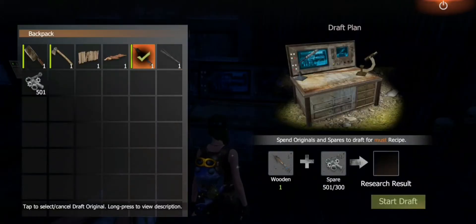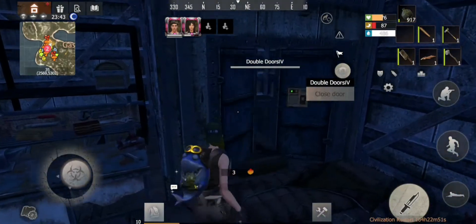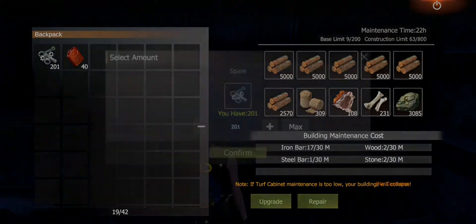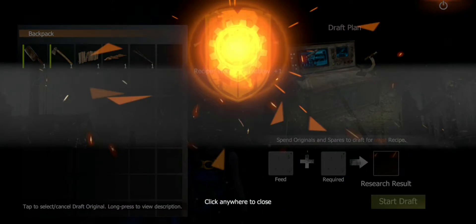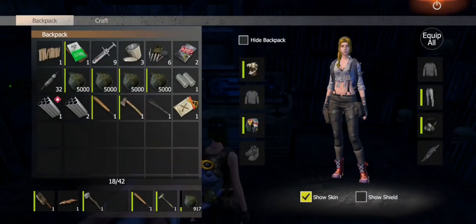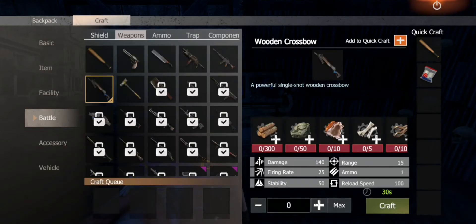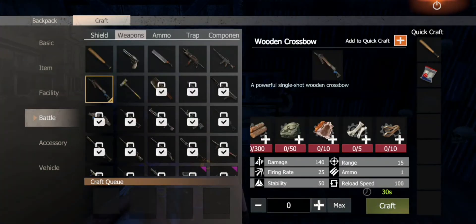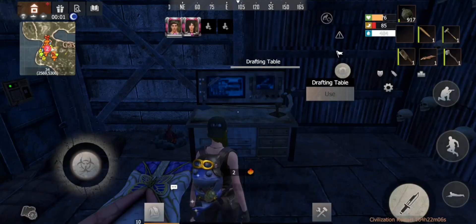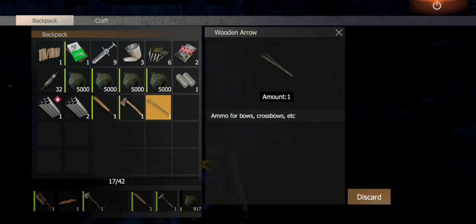It costs 300 to learn it, and it's also 300 for the arrows. I think I need to go out and get more scrap to learn the arrows, and then we'll see what it takes to make it. All right, we got the bow. Let's have a quick look at what we need — it's pretty regular stuff except for that last material. We need to hunt animals. Let's head out and get some scrap and animals.